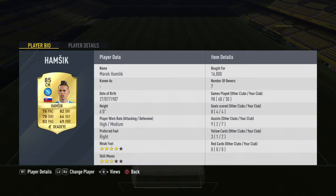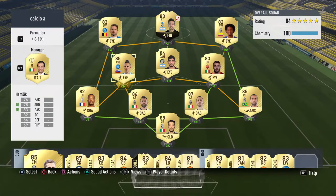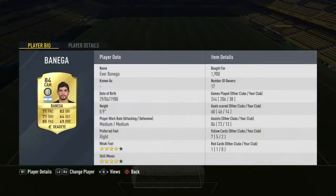In midfield I've got Marek Hamsik who was 16k. He controls midfield because his ability to move around the pitch causes a great threat to the opposition. Then we've got Banega, who's 84 rated — he's an okay player too and he links up with Alejandro Gomez up front. Only 1.9k.